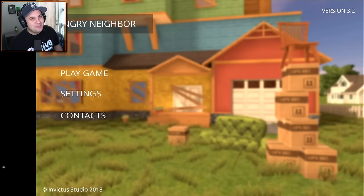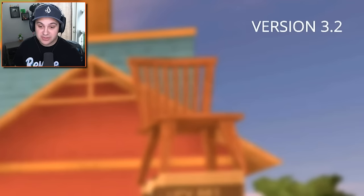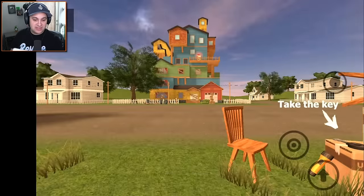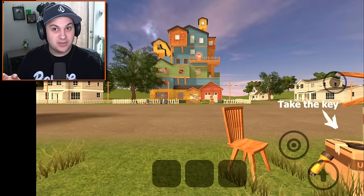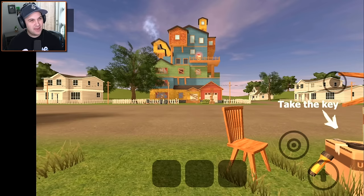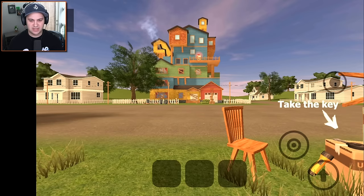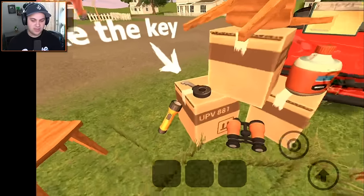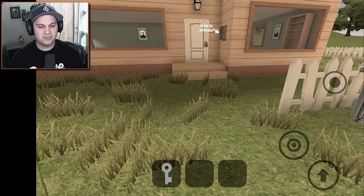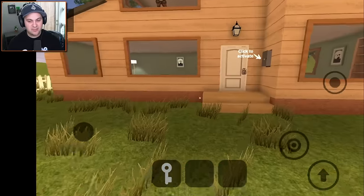Hello everybody, I am Kindly Keyin and welcome back to Angry Neighbor. You may be noticing the version says 3.2 - there's actually been an update since the last time we played. I'm interested to see what's different, but one of the main things I want to do is find all of those magical cubes hidden throughout the level. I think last time we found the red and the blue cube, but not the green one - it seems to have moved to a different spot.